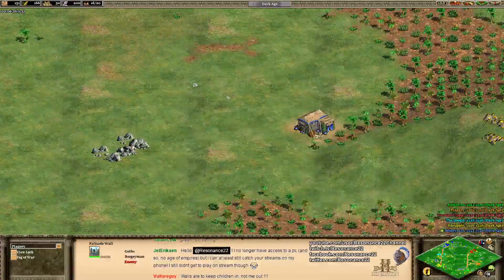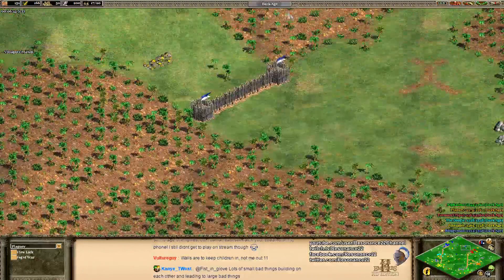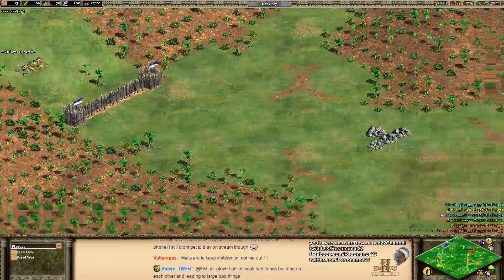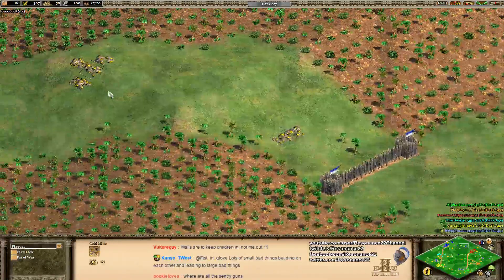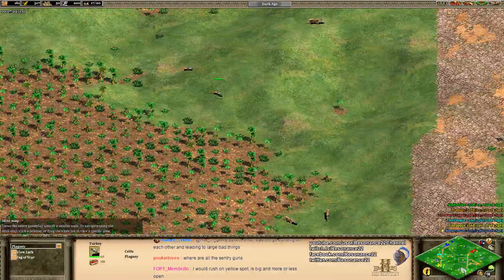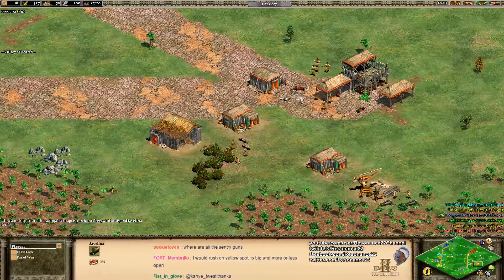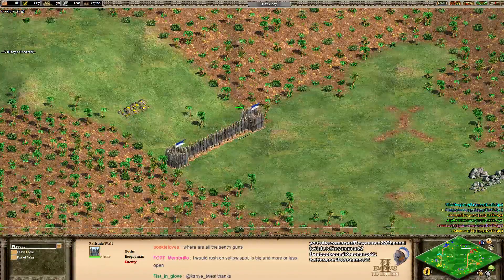Boogeyman did end up weakening his economy a little bit by sending a villager forward early to do this wall off, but he has the advantage because not only did he secure this entire hill, making it very difficult for TourMcCoy to push in later, but he also walled off two gold mines. Little things like that — making a trade-off early on with that one villager who could have been gathering resources — we'll see if it's worth it in the long run.